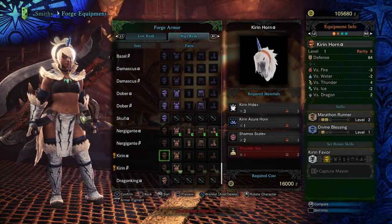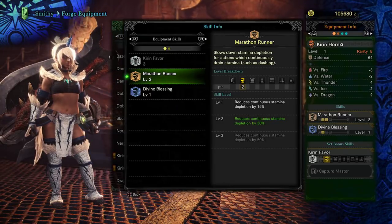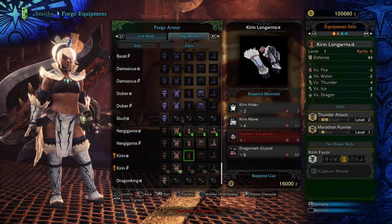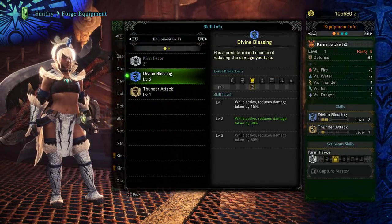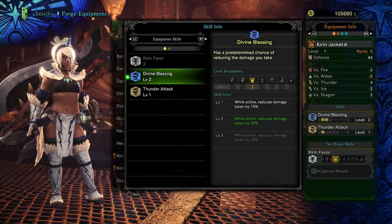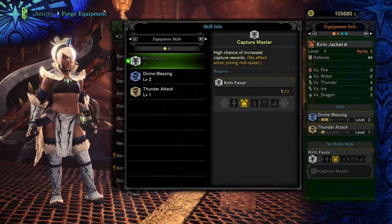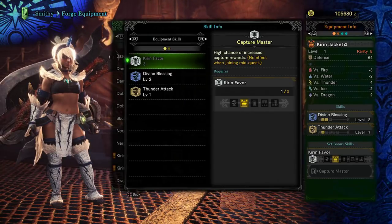So Marathon Runner is Stamina Depletion, and Divine Blessing is the other big skill — while active, reduces damage taken by 15%. Kieran Favor: a high chance of increased capture rewards, no effect when joining mid-quest. That's pretty neat.